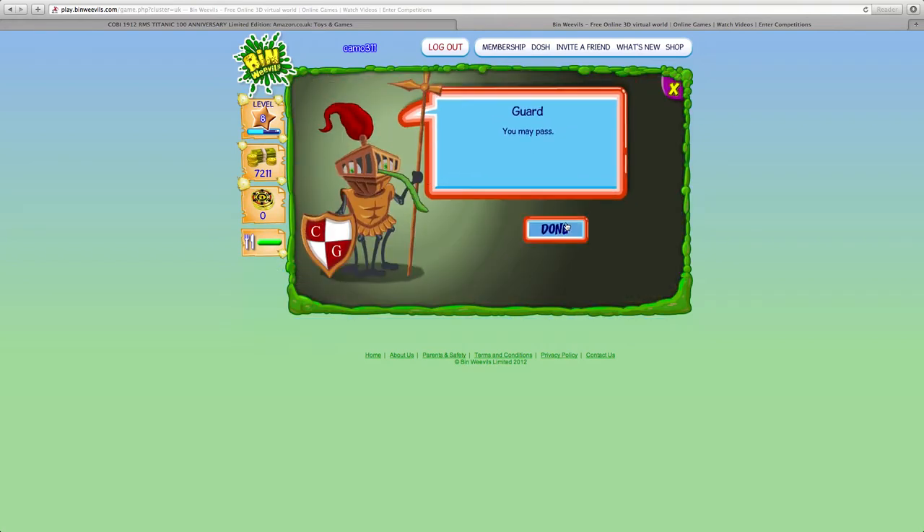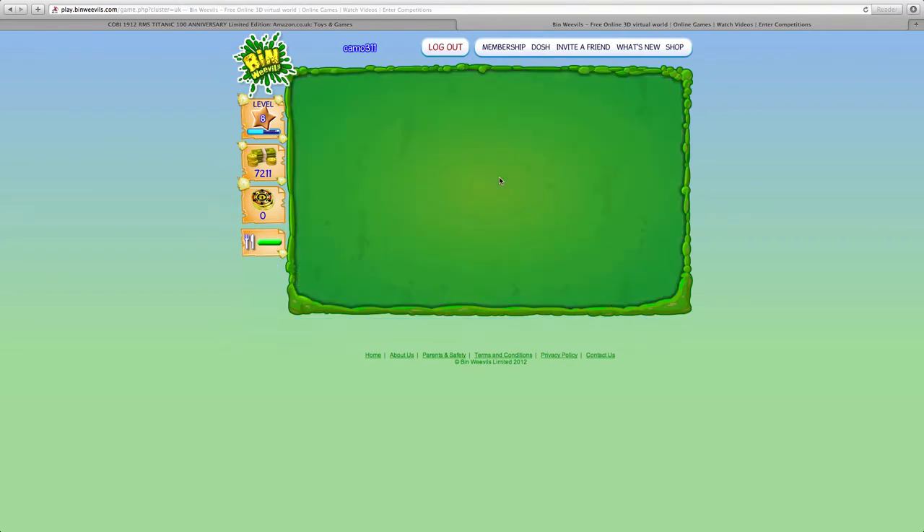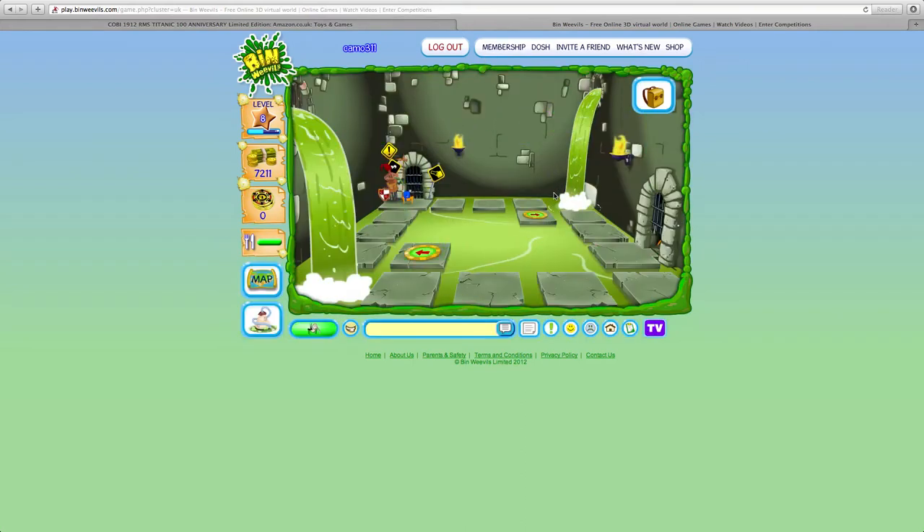Now you come into this room and you have to talk to this guard and answer the questions correctly. You have to do that quite a lot of times in here. Then you go in and bounce all the way over there, and you have to find a yellow key inside that room after you've talked to the guard again.